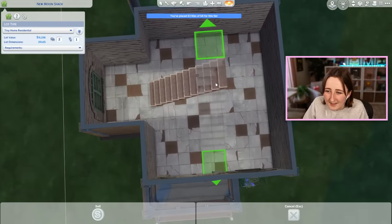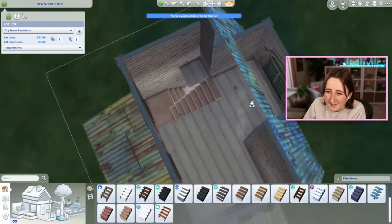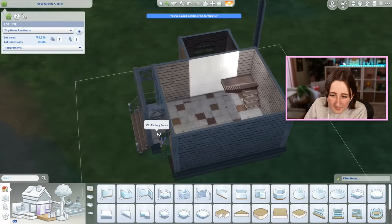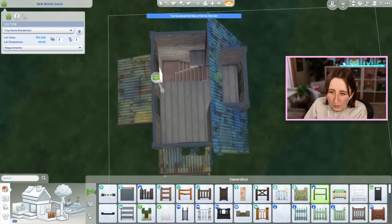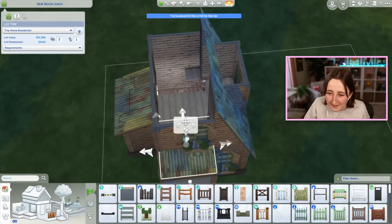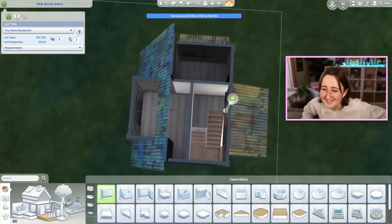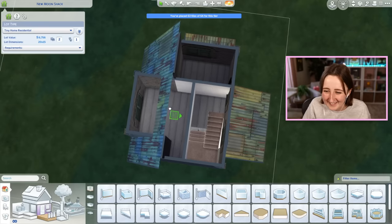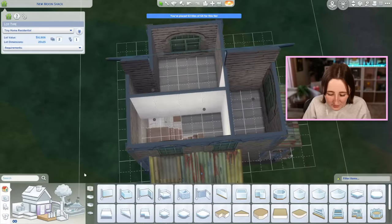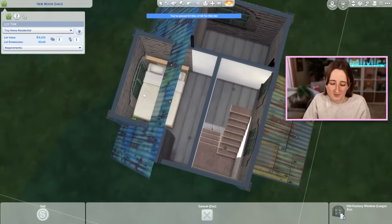I think what we need to do is have some sort of staircase like this. I might turn this section into the bathroom downstairs. Upstairs is gonna have to become the bedroom — we'll put the whole bedroom space up here. Let me fix the clipping we're dealing with. We could have two bedrooms up here — if we really tried hard enough, we could have a bed here and a dresser there. This could actually be a two-bedroom house.